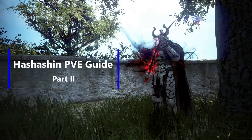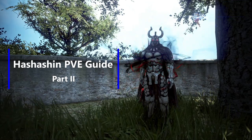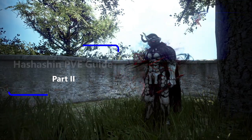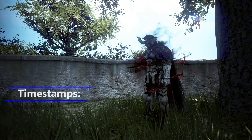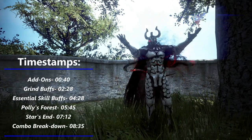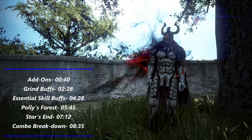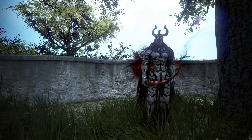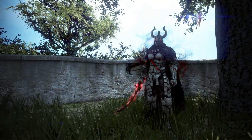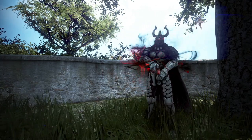What's up guys, it's your boy Vert and we are back with our second Hash PvE video. In today's video we are going to cover the lower end grind spots such as Polly's Forest all the way up to places such as Star's End or Hadum. If you're interested in a more advanced combo, check out our first PvE video which covers Ash Forest and Owen's Valley.